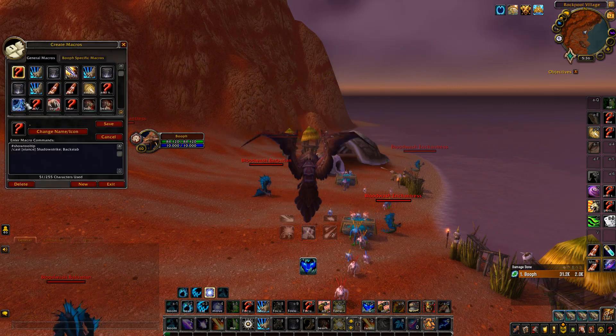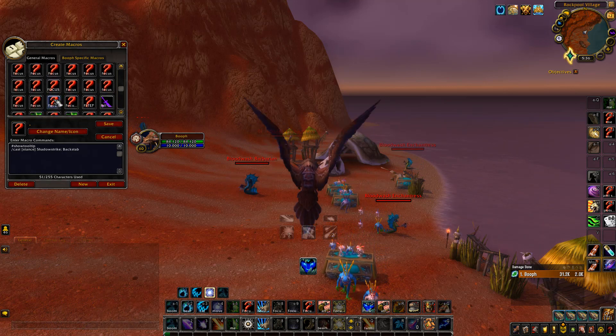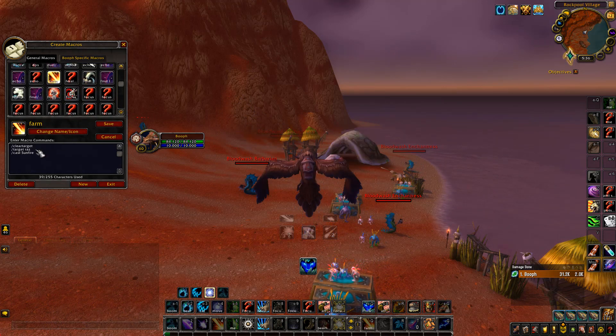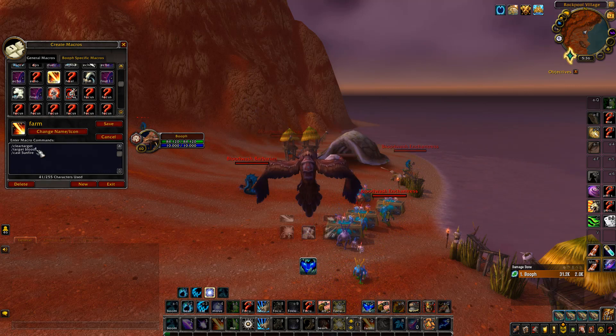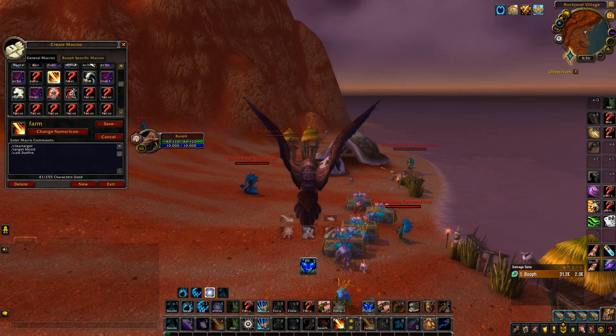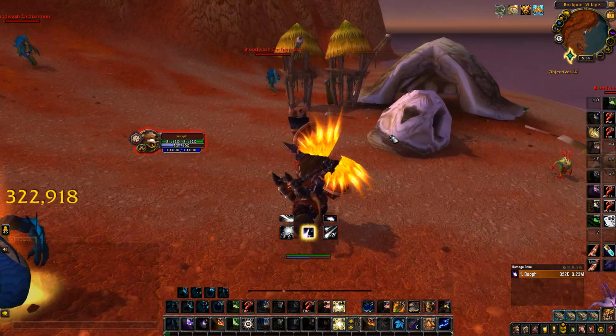What I like to do is come to the very start of it and use a macro. Go down to your macros — there it is, Sunfire — and we want to change the target to 'blood.' Now it will target all of them automatically.